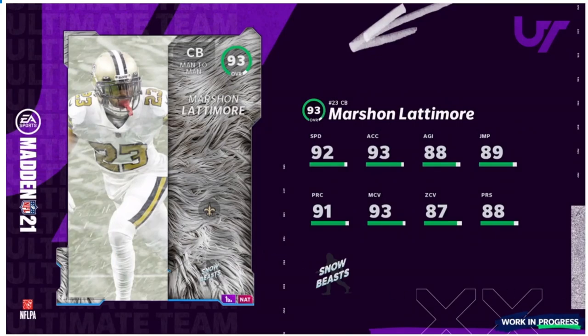Coming in at number one, we have Marshawn Lattimore. He's a depth position — cornerback — which is why he edges out Eddie Jackson. You can put him as your number one corner right now, then pick up Charles Woodson at two, the new Diante Mack at three, and slide Lattimore to four, meaning he stays usable for a long time. Powered up, he's going to have 93 speed, 94 acceleration, 99 man coverage — which is huge in a man coverage meta — above 90 press and above 90 zone, hitting every single threshold he needs. Lattimore cards always seem to play really well and are fun to use.